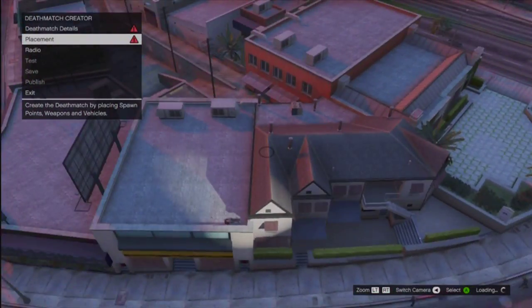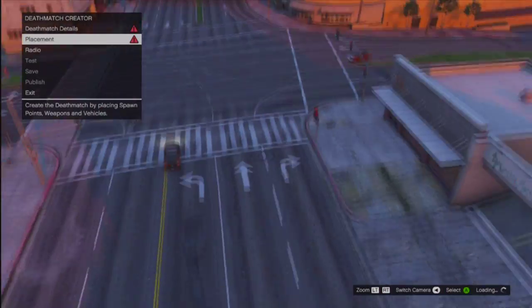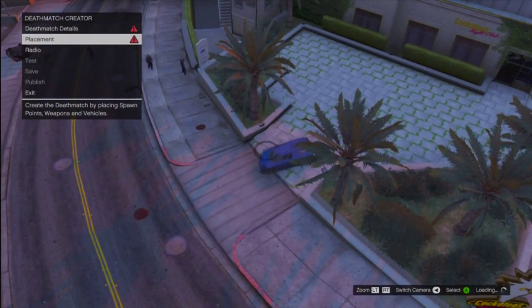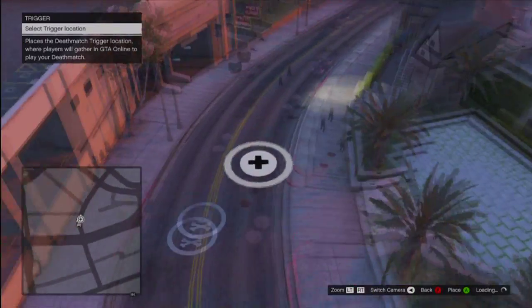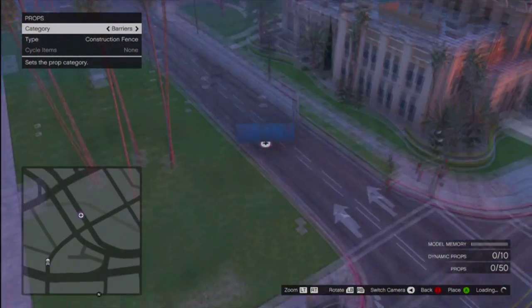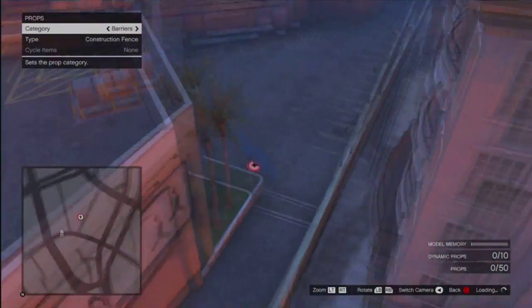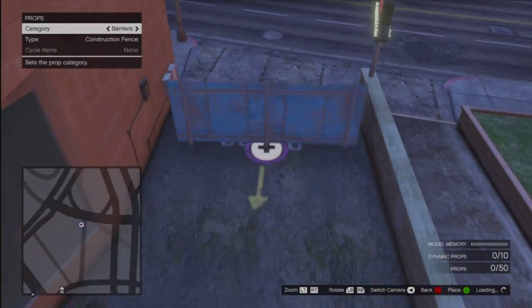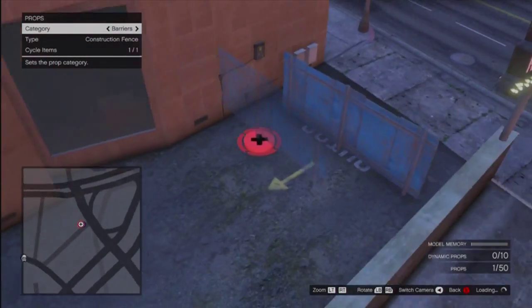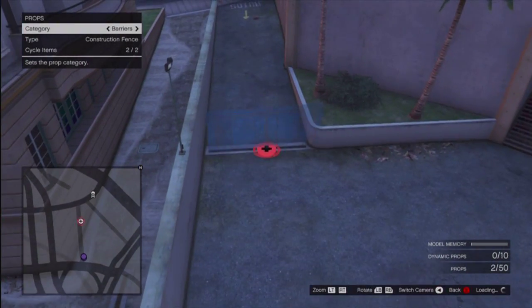All you have to do is place down the deathmatch trigger. Once you've done that, you can go into props and place down any prop. Now, this doesn't work with vehicles or weapons — the only thing this works for is props. Once you've placed down the trigger, you can go to props and place down any of them. But remember this: the props will only show to everyone else if you place the prop, edit it, and then pick it up. So basically: press A, A again, and then B. You're placing the prop, pressing A to pick it up, then pressing B and it will place it back down. If you don't do this, the prop will not show to online players. As long as you do that, the props should appear most of the time to online players.